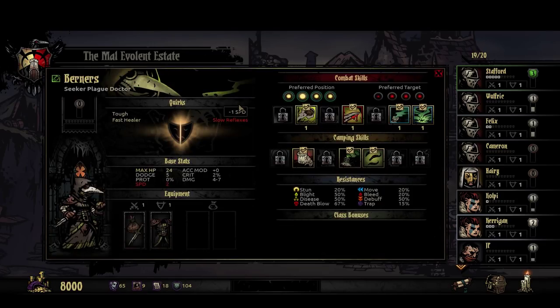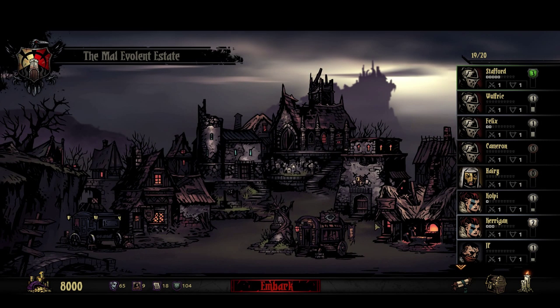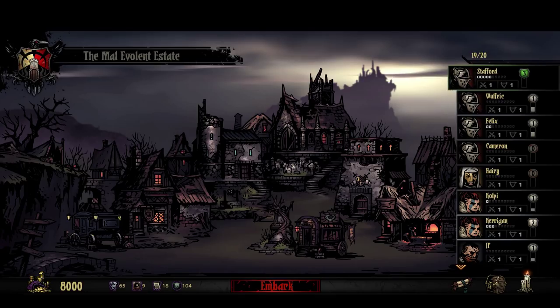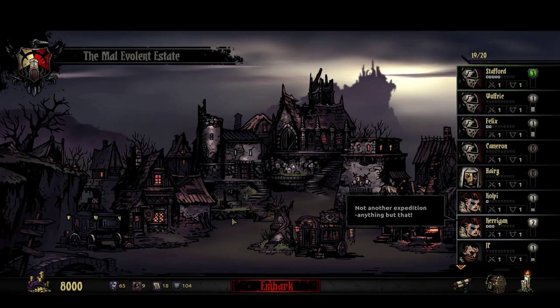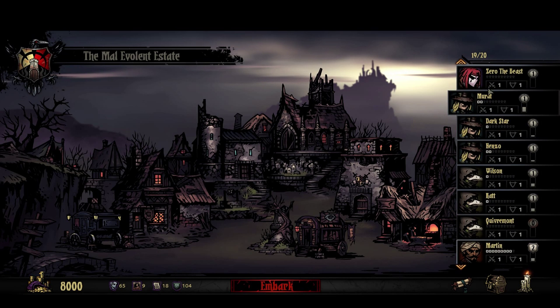Curious. Slow reflexes — tough. Fast healer. I need to get some more of this stuff off of Stafford. I think I'll do that in between episodes and figure out what I want to get rid of next. I'll plan the next outing here. But I did like the three grave robbers — was kind of interesting. Let me know what you think about that group. I thought it was kind of fun. Anyway, I look forward to your comments and feedback as always. Thanks so much for watching. Until next time, I am Mal, and I will see you later.